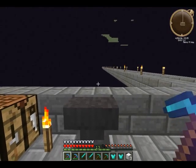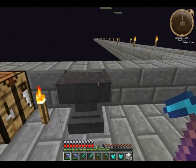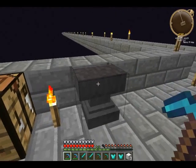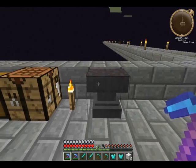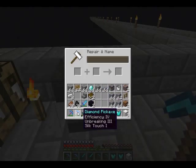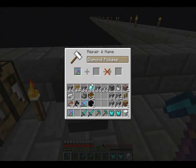Hey guys, welcome to Minecraft How It's Done episode eight. This is an anvil — with an anvil you can do a few things. You can rename an item — that's my silk touch pick right here.